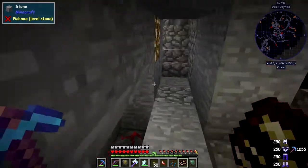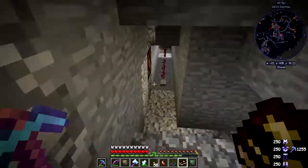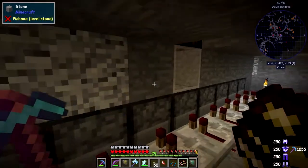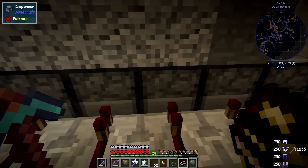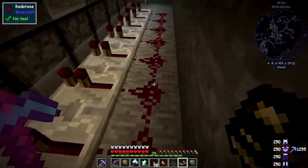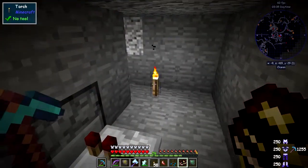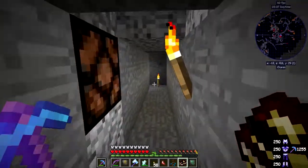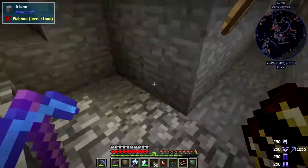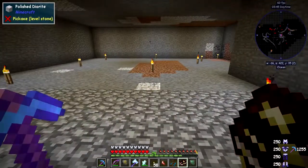Here's my mob room. I've turned off the water using dispensers — each dispenser has a bucket of water and we're powering them with some redstone. In here we've got a whole load of mobs; hopefully they can't see me. So I won't just have zombies — I'll have other mobs as well. Let's go up into this room I've created.